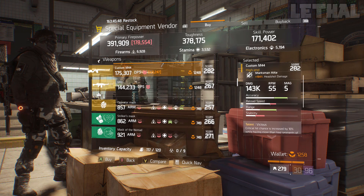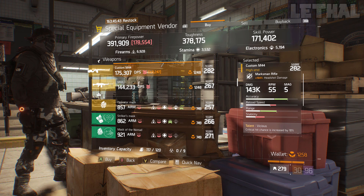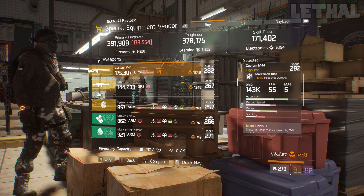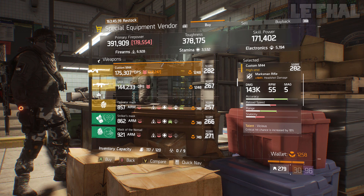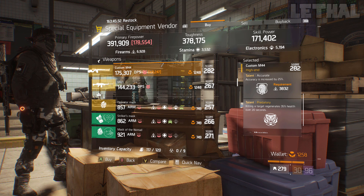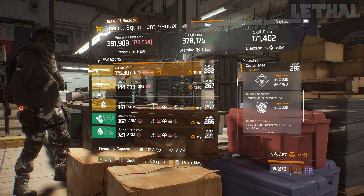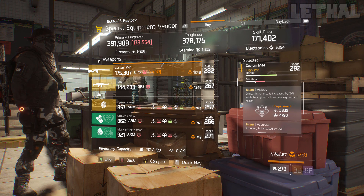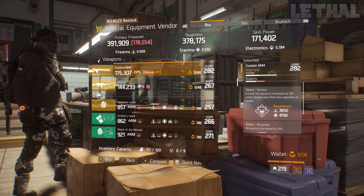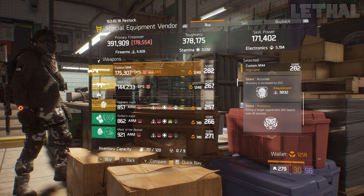One spot down, you guys want to look at this Custom M44. It comes with 164% headshot damage, 143k base damage, and the talents vicious, accurate, and predatory. This isn't the best talent combination for a sniper rifle, but if you're new, coming back, or want to use a Hunter's Faith build, this is a solid pick. I would re-roll predatory and go for something like prepared, brutal, or disciplined.